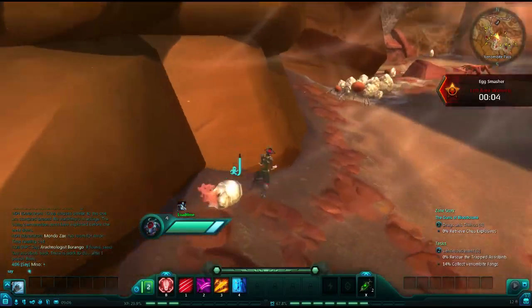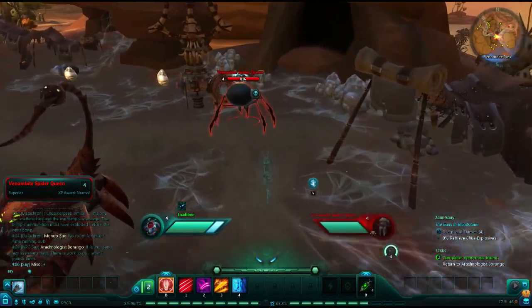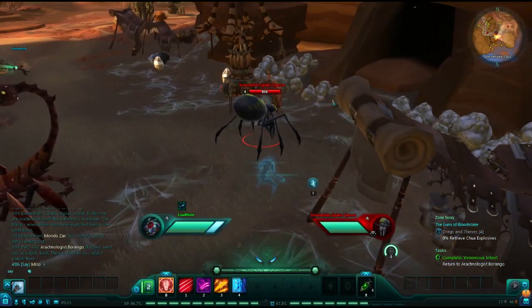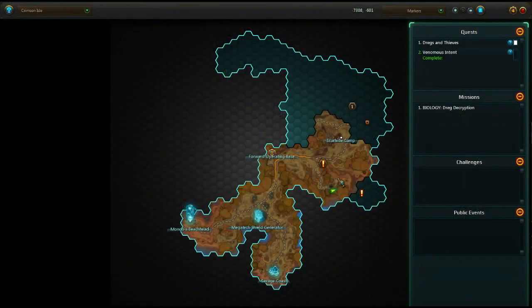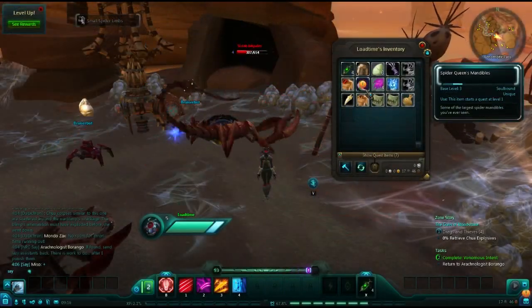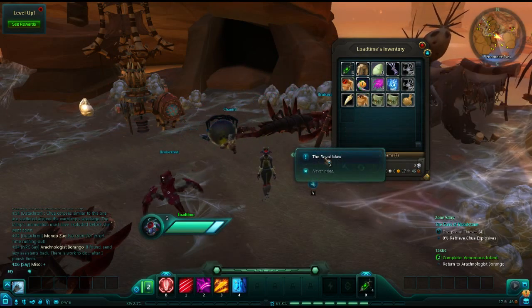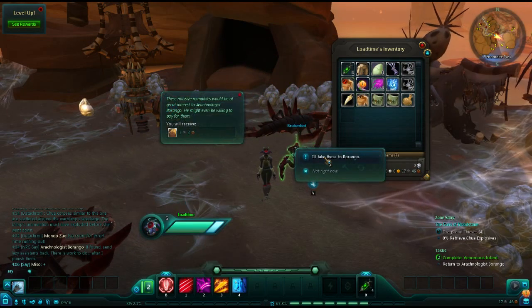While working on these challenges, you will likely encounter the spider queen. When defeated, the spider queen will drop an item that will appear in your inventory — I believe it is the spider queen's mandibles. If you click this, it will start a quest that will reward you with a small amount of experience.